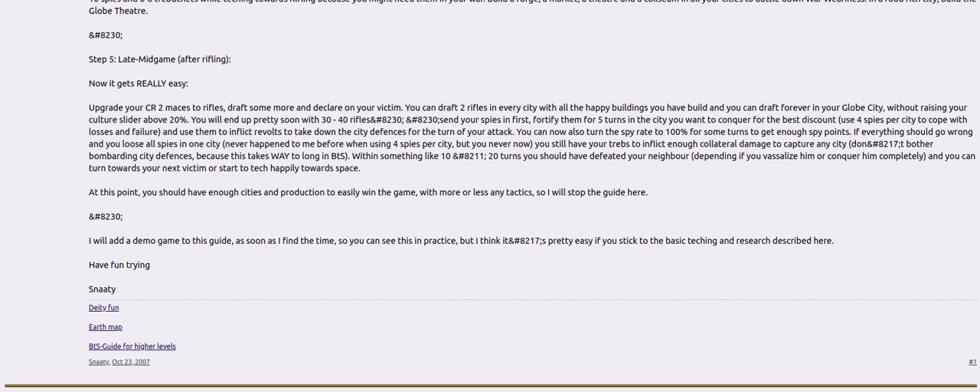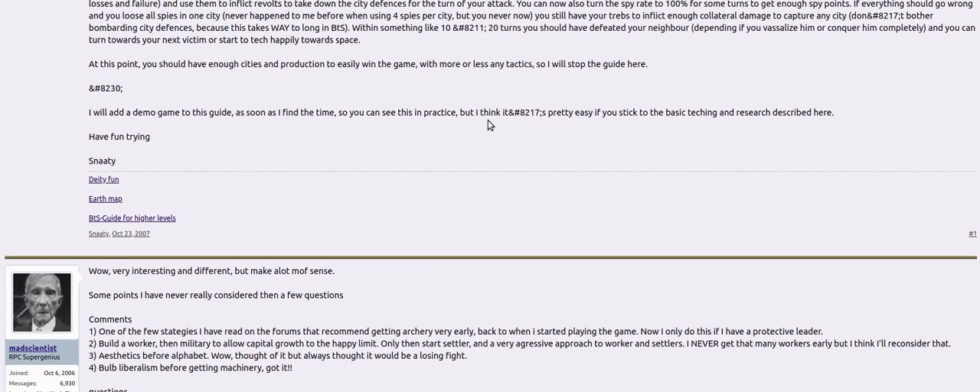Now you build the Globe Theater — this is a key strategy pretty much in any game. Because every turn you can whip another unit in that Globe Theater city, since there are no unhappiness penalties in a Globe Theater city. That's an essential building — it lets you build units the whole game.